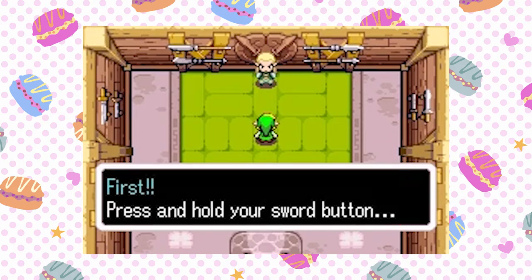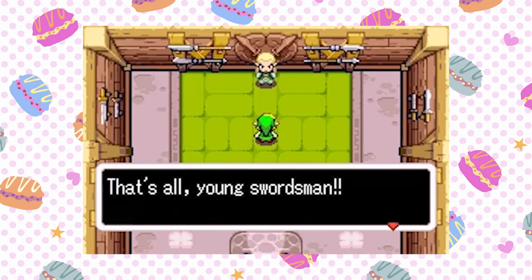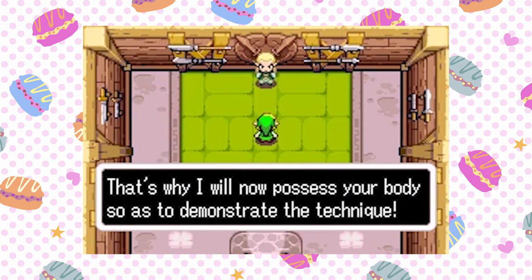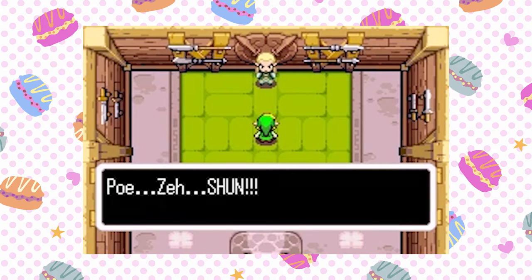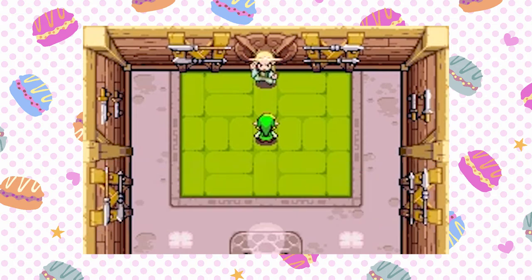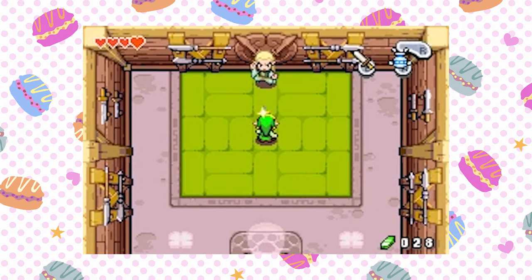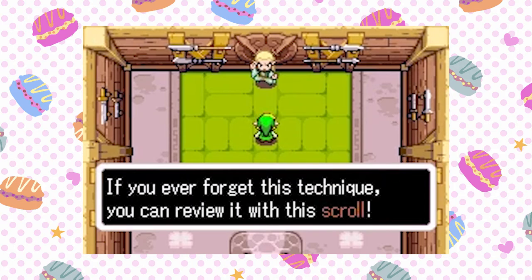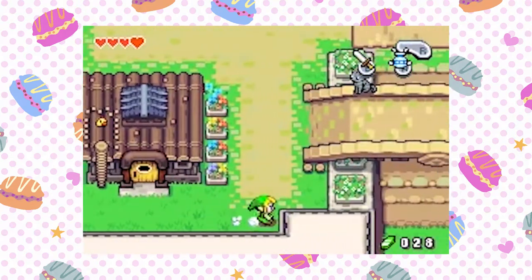'First, press and hold your sword button. Second, build up enough power. Third, release your destructive might. That's all, young swordsman. Do you understand?' Yes. 'Very good. But one must feel the technique, not just hear about it — that's why I will now possess your body.' Yeah, it was pretty freaky. Now you must try it yourself — press and hold your sword button and release it. Yes, fine work! You are a quick study. Tiger scroll — never forget this technique. You can review it with this scroll on the status screen.' Bye! You did the one thing I needed you to do. Thank you.